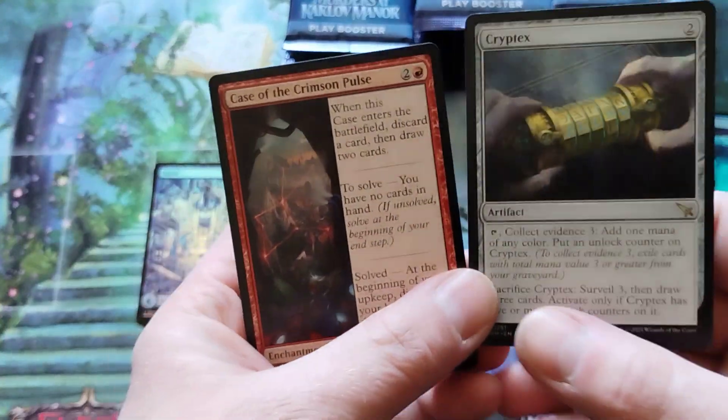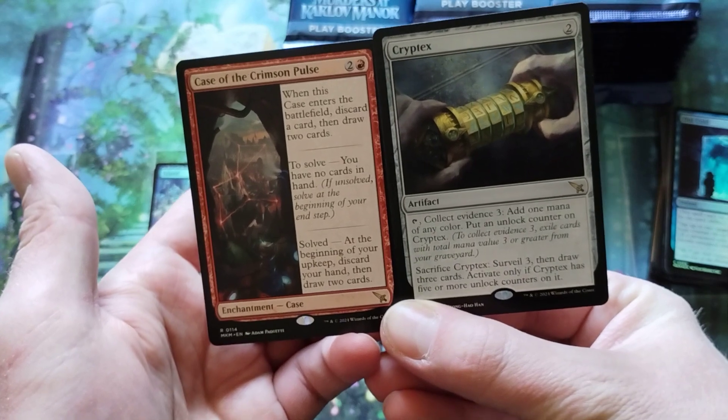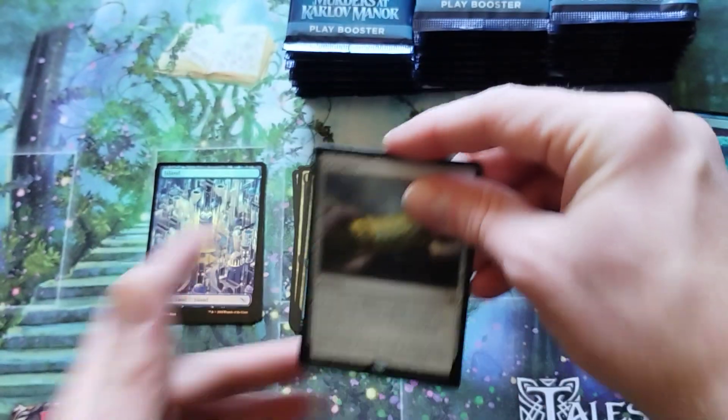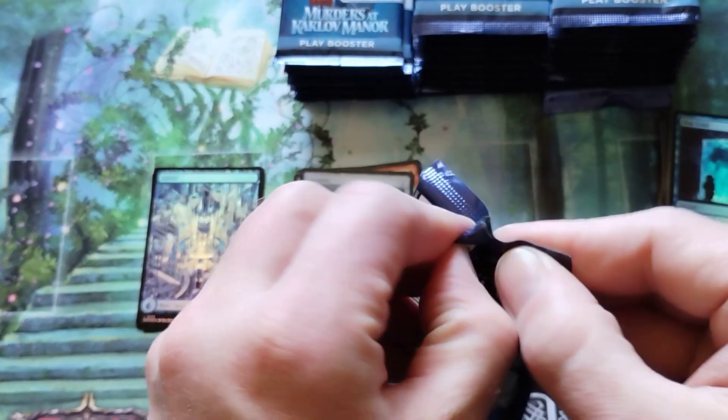So you can get two rares. I'm glad I did four. We got the cryptex and the Case of the Crimson Pulse. Collect evidence — I don't know the mechanics for this set. I really don't. I'm just glad I got the Surveil Land in the colors that I wanted in this box.